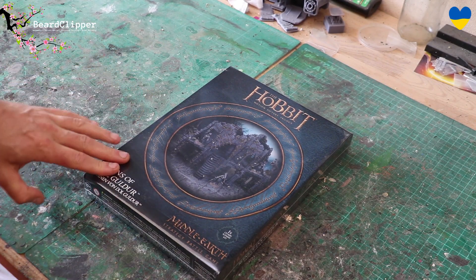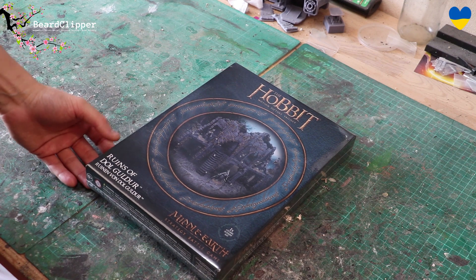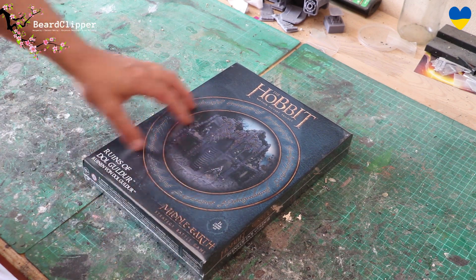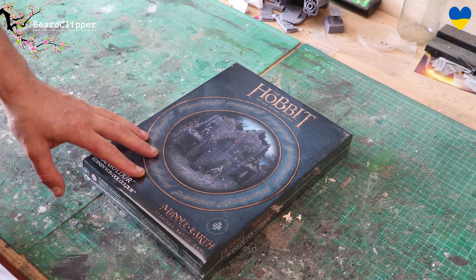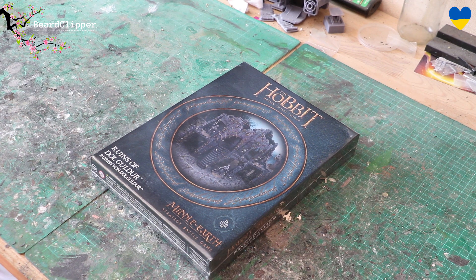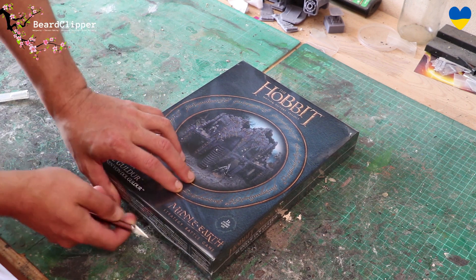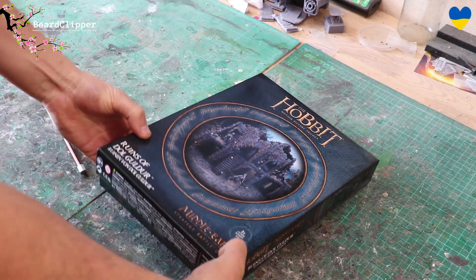This coming Saturday, the multi-box of the Ruins of Dol Guldur is going off pre-order, so what I thought I'd do is try to do a speed unboxing and build. I've got three packs I bought when they were originally released, so I'll try to do a speed unboxing and build of the Ruins of Dol Guldur. I'm not sure whether I'm going to put them onto a board yet — I might build all three packs or just build one. It's still in its shrink wrap, I haven't looked at it at all, so I'm going to open this up and have a look and work out whether I'm going to build all of them or just one. Let's get this off — there we are, that waste plastic out of the way — so let's have a look and see what's inside the box.